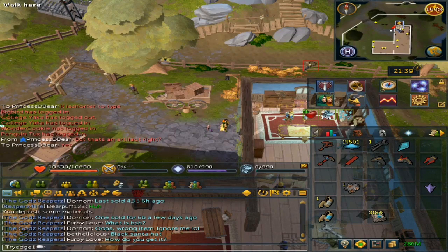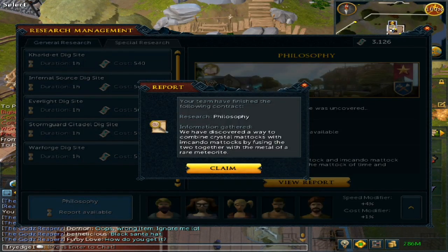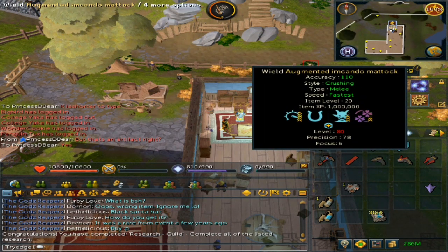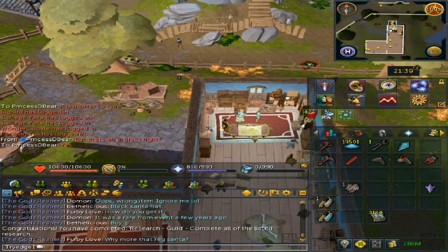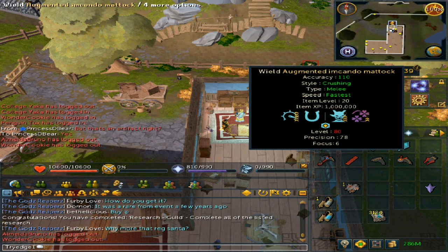Now that my research team is done studying the Philosophy, I'll reclaim the report. You will now know how to infuse the Crystal Mattock along with the Encandlematic. Keep in mind that your augmented Encandlematic and Crystal Mattock cannot be augmented, so you need to use a Separator, which requires 115 Invention, to get your perks back.